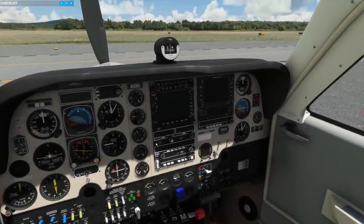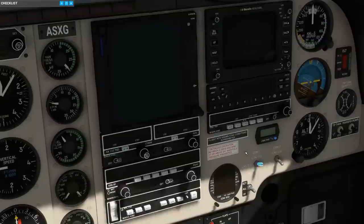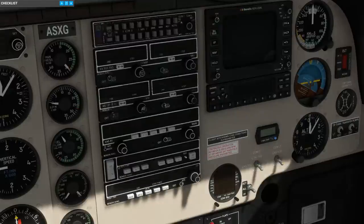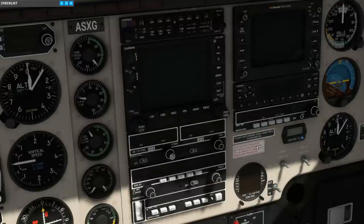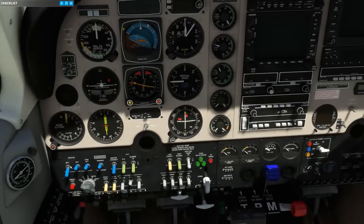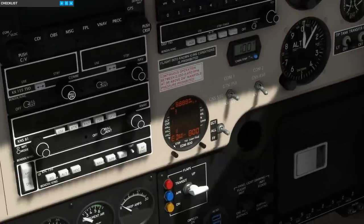Just like Black Square's other aircraft, this one has a hot swapping radio panel, allowing you to choose between a GTN 750, the new Working Title GNS 530 and 430, or a no GPS option featuring the KNS-81 RNAV computer — the next generation of the KNS-80 that's in other Black Square aircraft. There's also the KFC-150 Autopilot with Flight Director, and my personal favorite, the JPI EDM-800 engine monitor, which is almost completely simulated and will keep you very busy managing your big bore Continental in cruise flight.